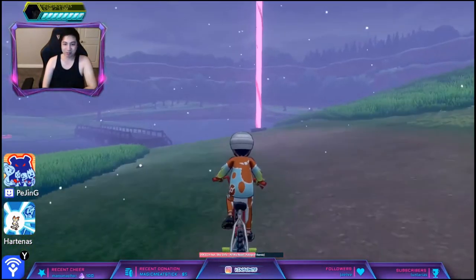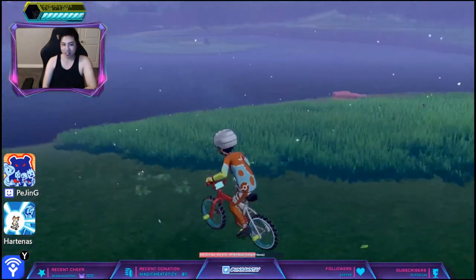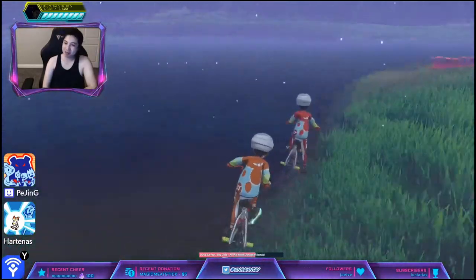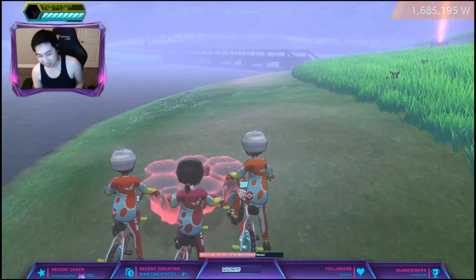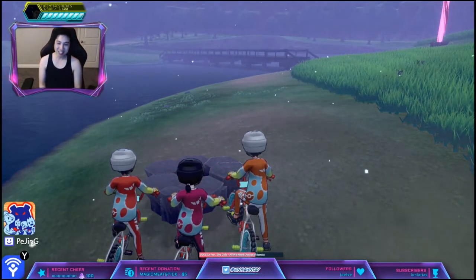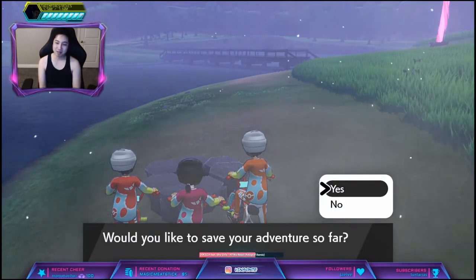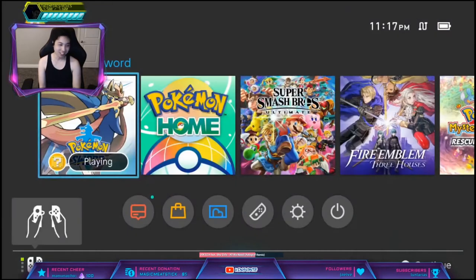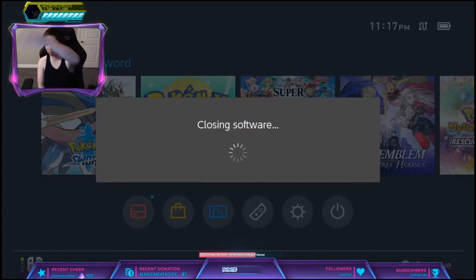I'm going to do the trick where you press Home on the confirmation of save. In order to do that, I don't want to reset that purple beam, so we're going to go to this one. What you want to do is save in front of your den over there. So once you press yes, you press Home. And then if it's a purple beam, you continue — which it was. But if it was a red beam, you restart the game.